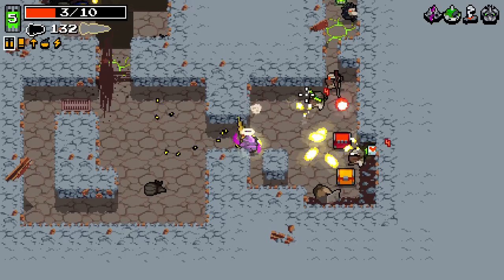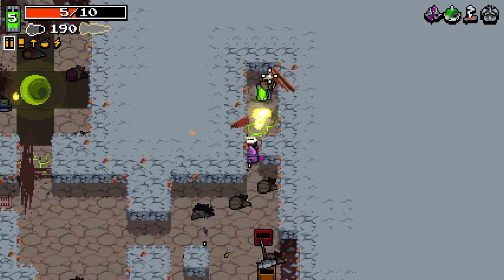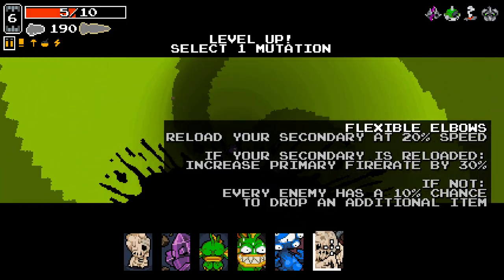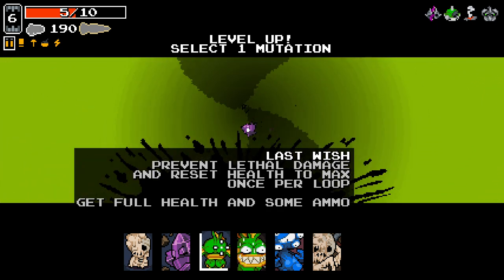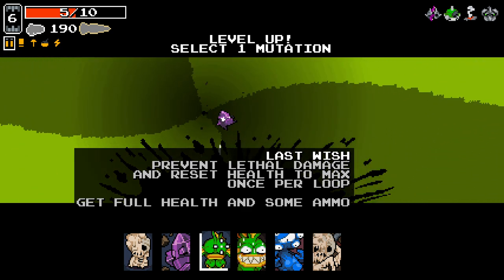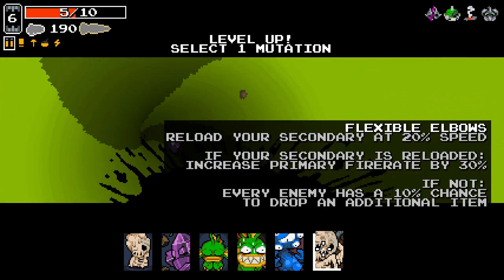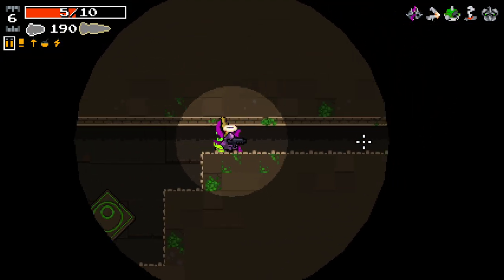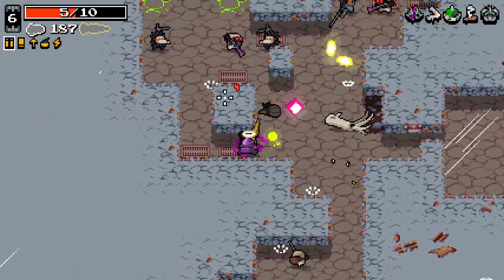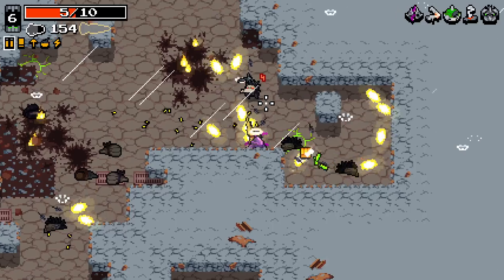I used my little infection thing there, my little tentacles. Things do a very good job. Heavy sledgehammer once again makes its way to us. And 30% increased fire rate is very nice. Prevent lethal damage and reset HP to max once per loop. Normally that's just get full health and some ammo, so that's pretty nice. I'm going to take the Flexible Elbow for the extra reload. The dragon skull isn't open right now. I'm not quite sure what causes it to be open.